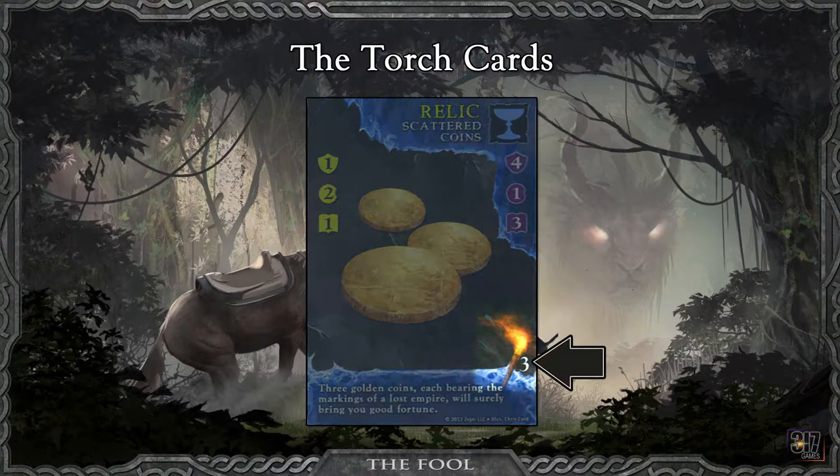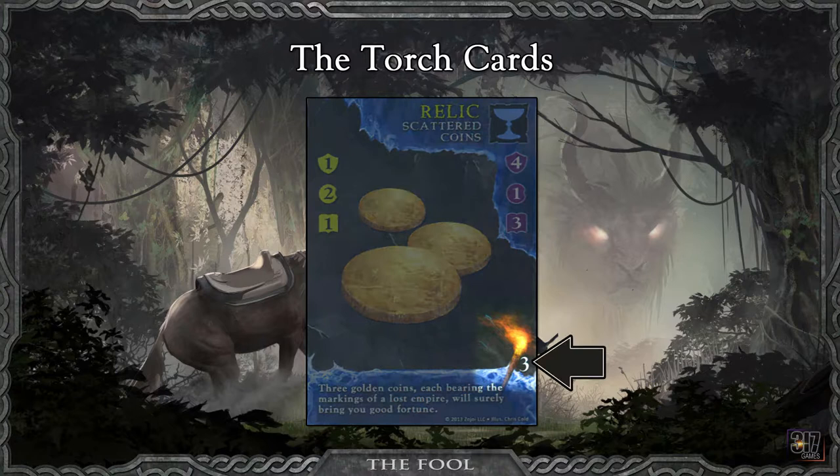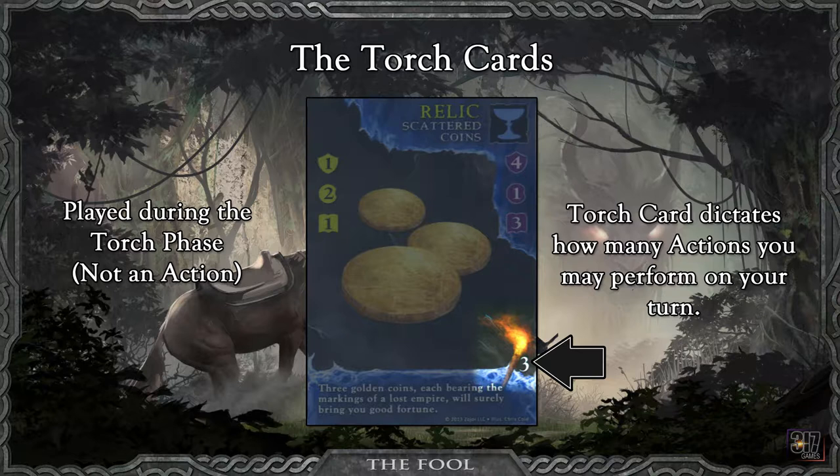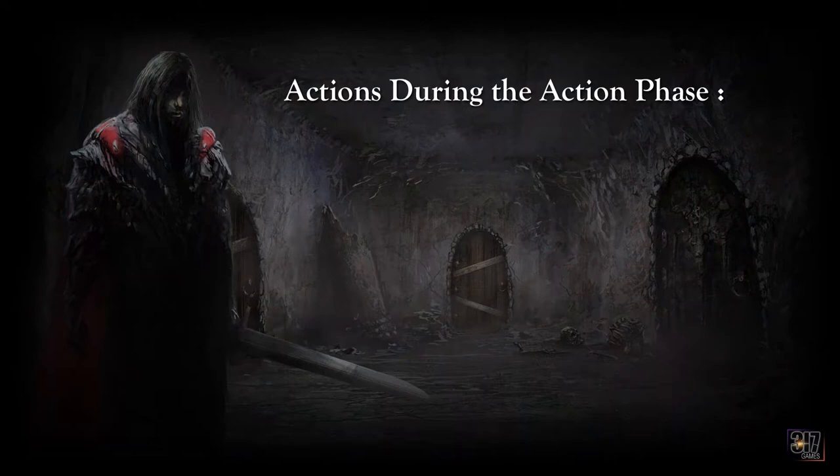After the event phase comes the torch phase. Each turn you must choose one adventure card from your hand and play it as your torch. An adventure card's torch value is on the bottom right corner next to the image of the torch, and will vary from one to five. In the base game, each player had five actions they could play during their turn, but in the standard game, the number of actions you can play is dictated by the number value of the torch card you play. No actions can be taken until your torch is played. Playing your torch does not cost an action. You may only play one torch per turn, and once an adventure card has been played as a torch, it cannot be used for anything else. Your torch remains in front of you until the end of your turn, and then it is discarded to the adventure card discard pile.